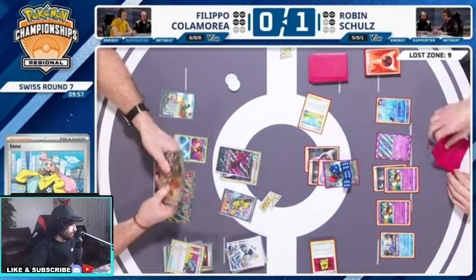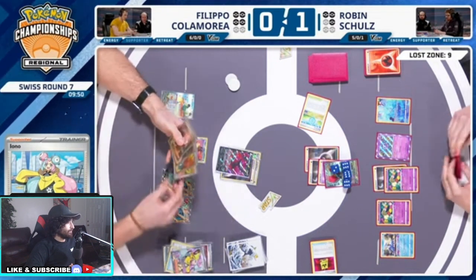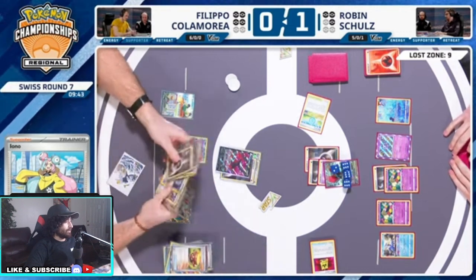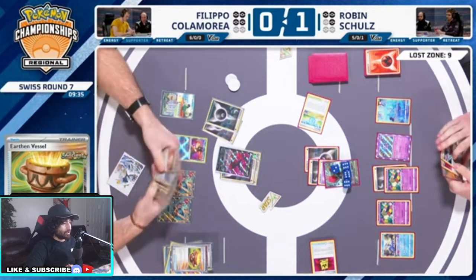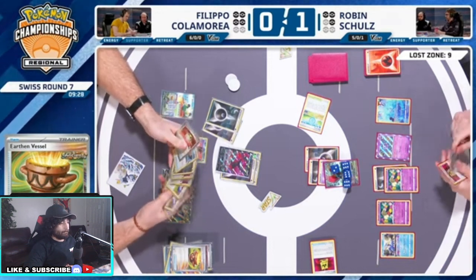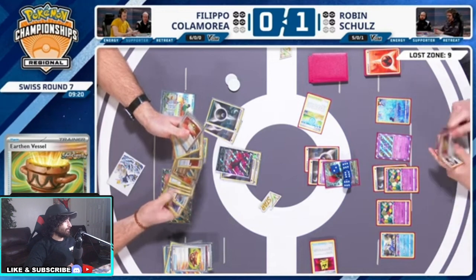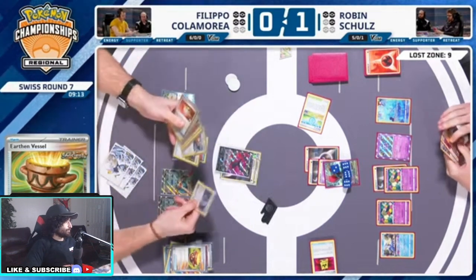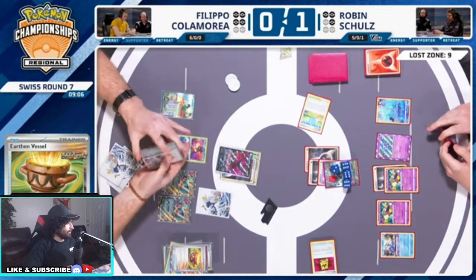Did he not use his Galarian Moltres ability yet? Interesting — maybe he hasn't used it yet. He has Earthen Vessel, he has the energy, he hasn't attached yet. He's got the KO here, and we cannot retaliate onto the Galarian Moltres. Robin Schulz does not have a great hand — doesn't have the Chorus in hand. Filippo got the energies now — he can reattach and go off. Filippo's having a good game here.